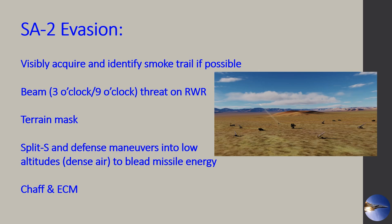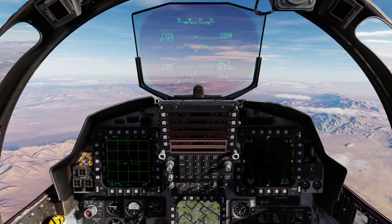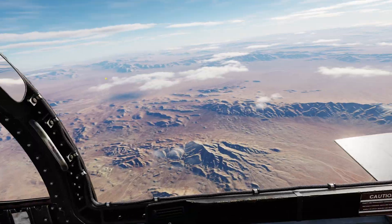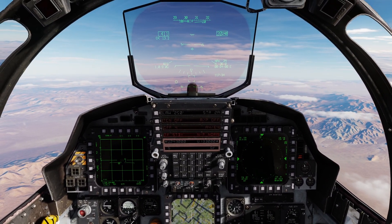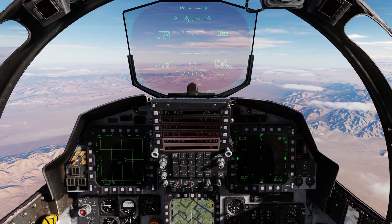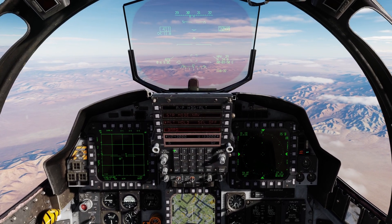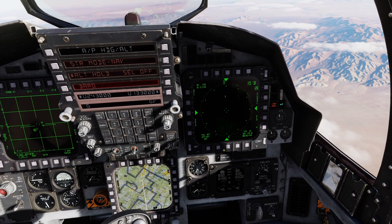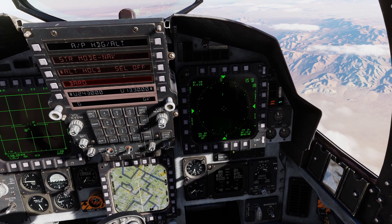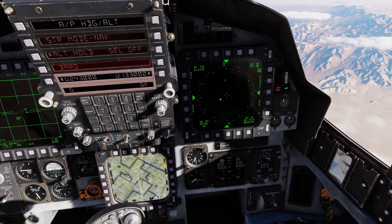Let's jump into the F-15 Strike Eagle for a quick demonstration. Here we are in the F-15E Strike Eagle on our way to waypoint two, where I have an SA-2 site. We're sitting here at 20,000 feet. Let's go ahead and engage that autopilot just to hold our altitude. As you can see, we're using the TEWS, with the RWR integrated — we already have the TEWS up on the scope.